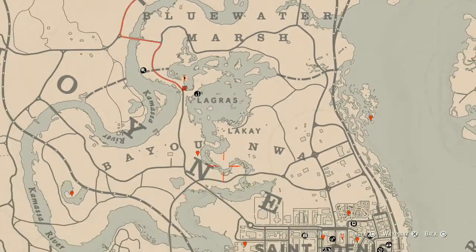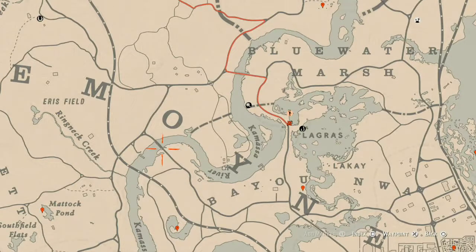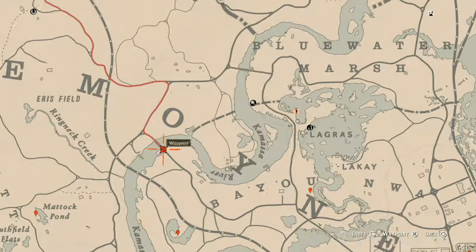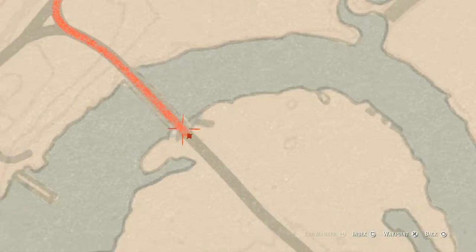Over this way there's a fossil right here at this location, underneath the bridge along the coastline. It's a random fossil — I cannot tell you which one you will get — but come over here with your metal detector and shovel and that's what you will find.